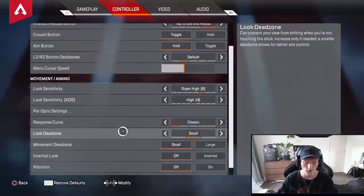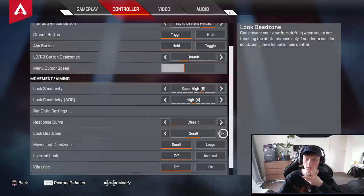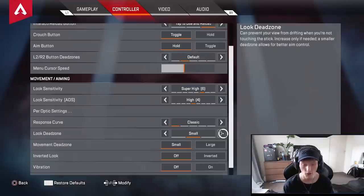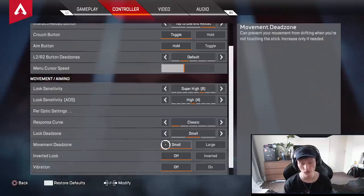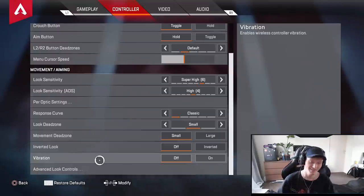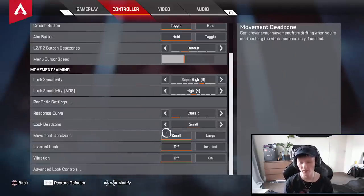Dead zone — also very important. I'd suggest small. I used to have none all the time, but with small you don't have much stick drift. If you have it on none, your controller will have stick drift and it could move around even if you're not touching it. Definitely use small, don't use large — that will screw you over. Movement dead zone also small, so your stick responds quicker.